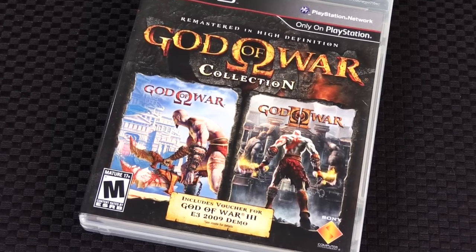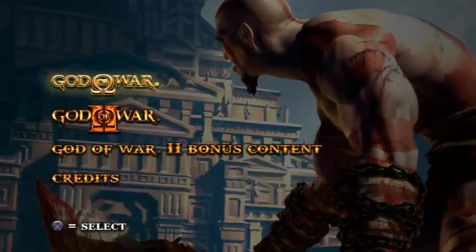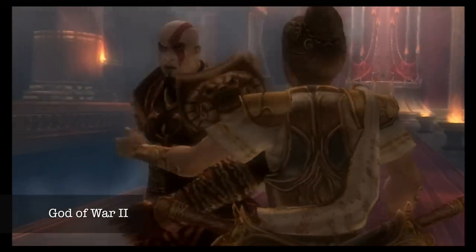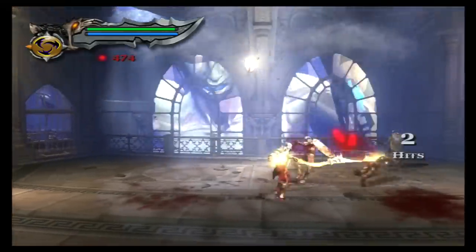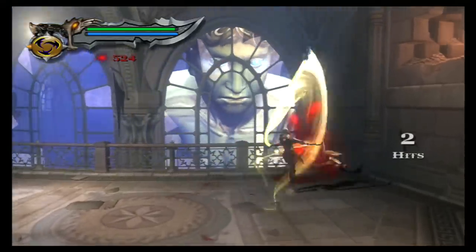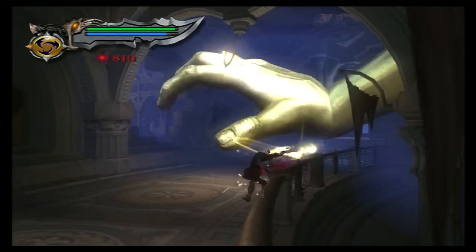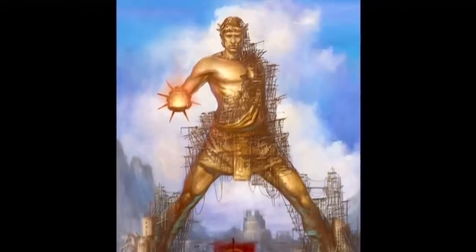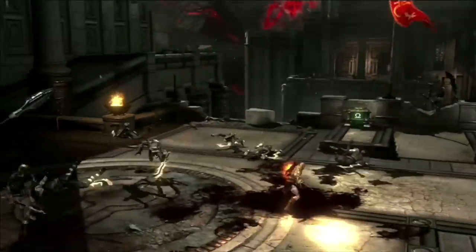The God of War series was hugely popular on the PlayStation 2 — it won all sorts of awards, sold millions of copies, and people love these games. So of course Sony made this one of the first games they brought to the PlayStation 3 in HD. You get God of War 1 and 2, upscaled to 720p, running at a blistering 60 frames per second, with trophies included. Plus, they pack in a bunch of extra footage from the special editions of these games — behind-the-scenes stuff, how they made it, how they recorded the voices. It's just awesome.